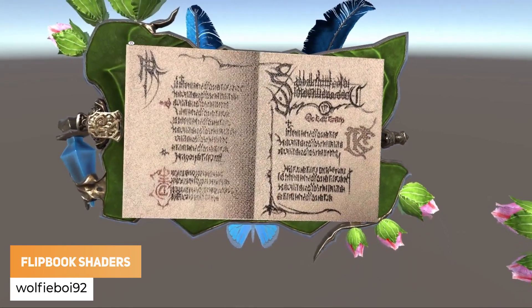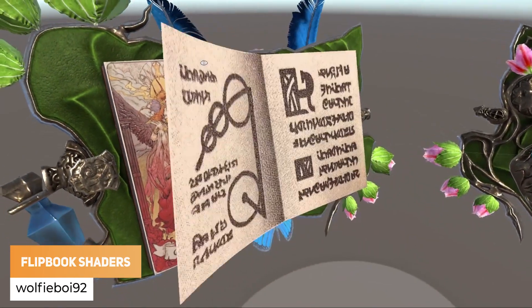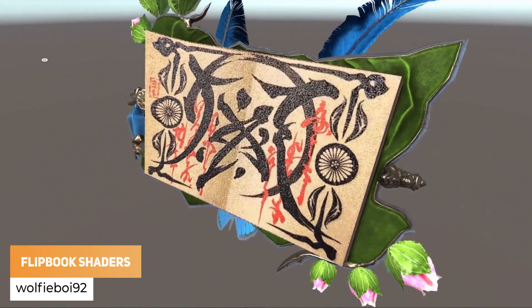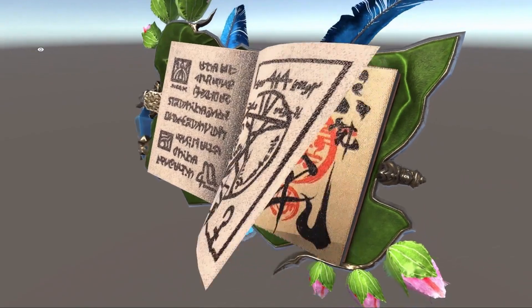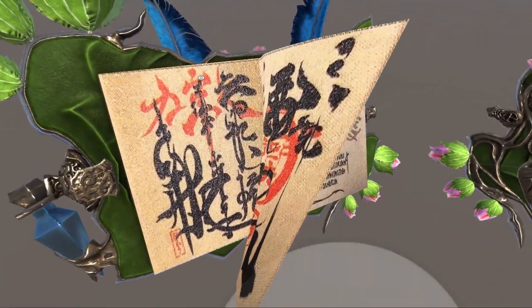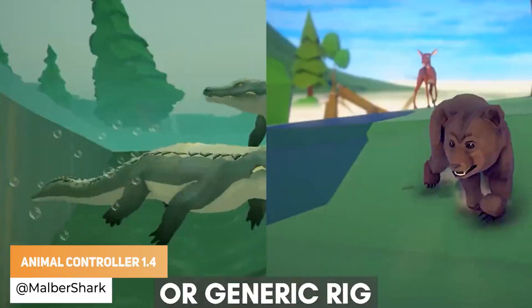WolfieBoy92 is turning pages with flipbook and vertex shaders. MelbaShark has got the Animal Creator 1.4.